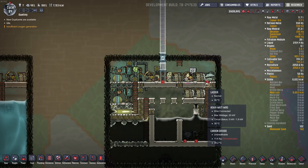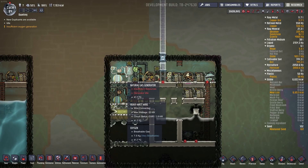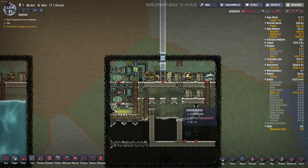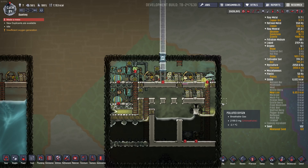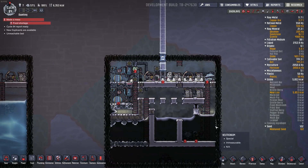So we've used up almost all the natural gas in here — there's little specks of it left, but it's pretty much gone. So time to deconstruct these natural gas generators. We made a mess in here — really bad place to have it. We don't want it messing up our cooling system here.